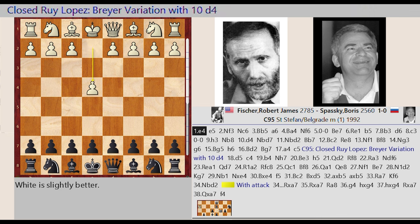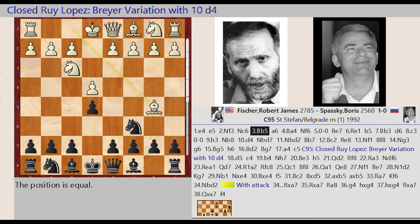E2 E4, E7 E5, Knight G1 F3, Knight B8 C6, Bishop F1 B5, A7 A6, Bishop B5 A4.